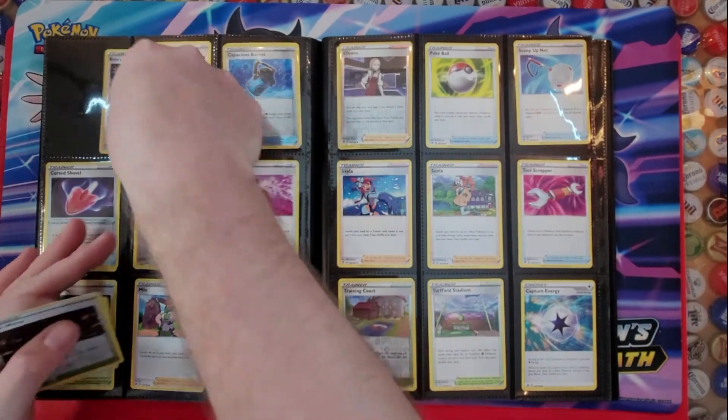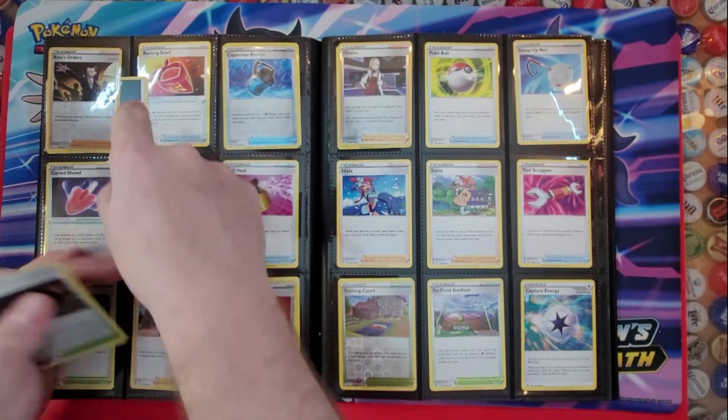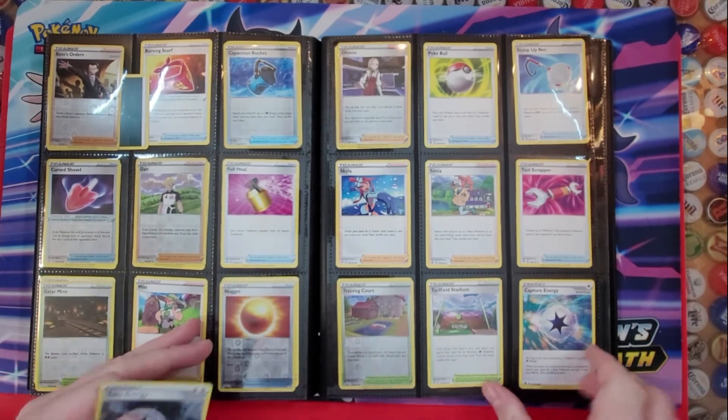This is the first Boss's Orders card I've got. Now, what I do if I have the Reverse Holo but not the regular is I just slide an Energy card behind it. We have the Galar Mine right here. And then the last one is the Twin Energy.